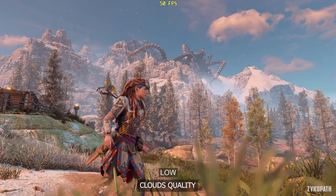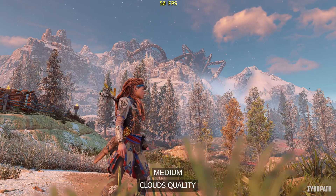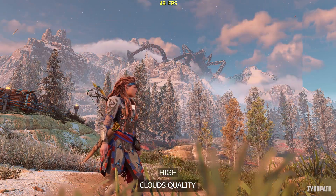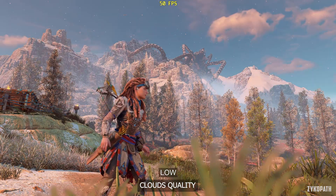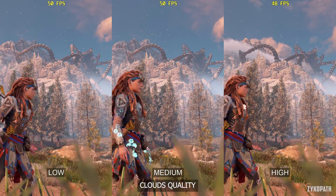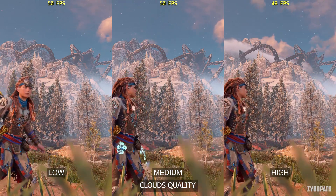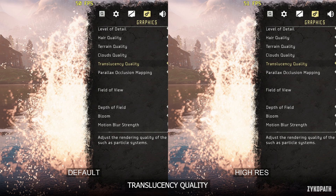The clouds quality setting on low and medium look the same to me, while high adds volumetric rolling clouds. As far as I can tell, it doesn't actually affect cloud quality but just adds more clouds, and they do look really nice — keep it on high as it is vital for image quality. The translucency quality setting on high-res increases the resolution of some objects like particles, and the difference is night and day — it doesn't seem to have a performance impact, so use high-res.